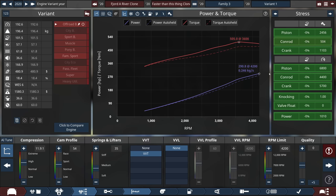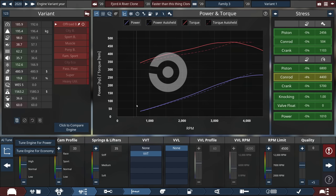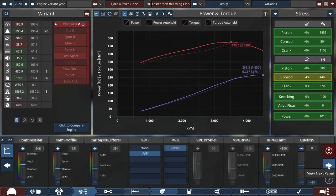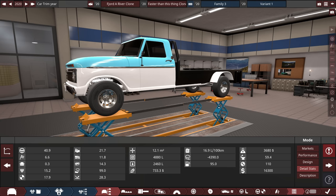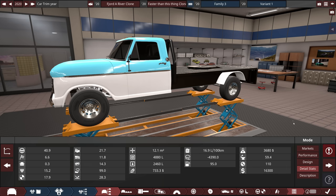First thing: we're making 290.8 horsepower. What if we do a tune for fuel economy using the AI in this game — see if we can get slightly better economy right away at the cost of power? We're down about 25 horsepower, but potentially up in mileage. 16.9 liters per 100k's — it makes a difference. One tune and we've already gained a decent amount of mileage.